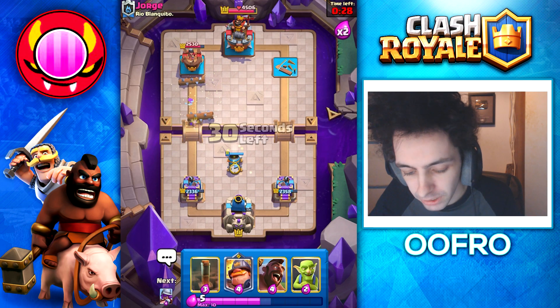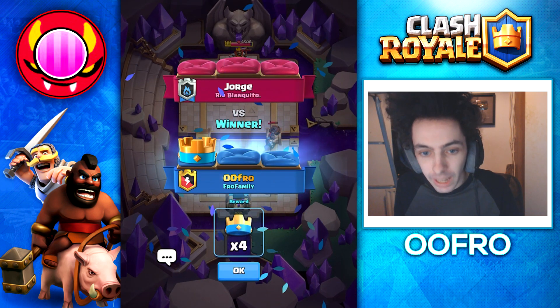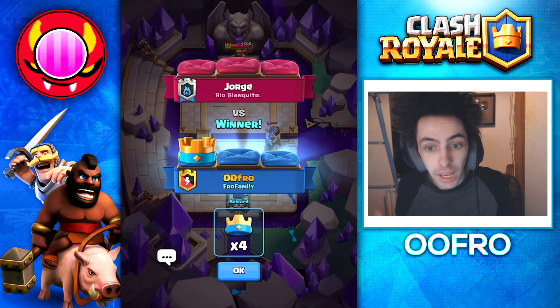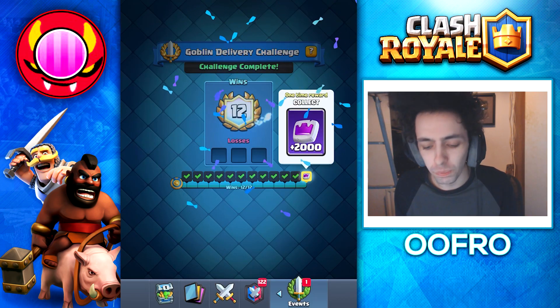We are just going to keep playing Defensive Mortars. Only 30 seconds left — he has to do over 2,000 damage. The secret to winning the mirror matchup is to be more defensive. I waited for him to go aggressive first and then I counter pushed. And just like that, we got 12 and 0 with this deck super easily.